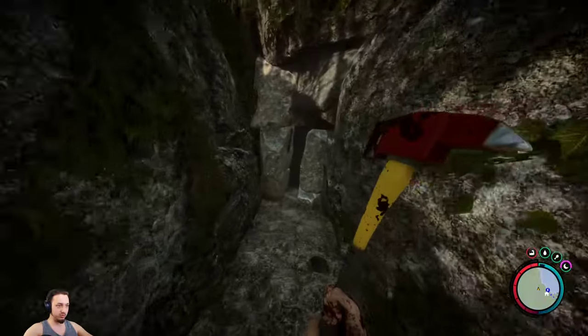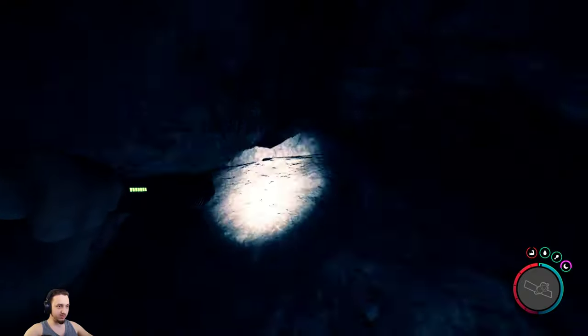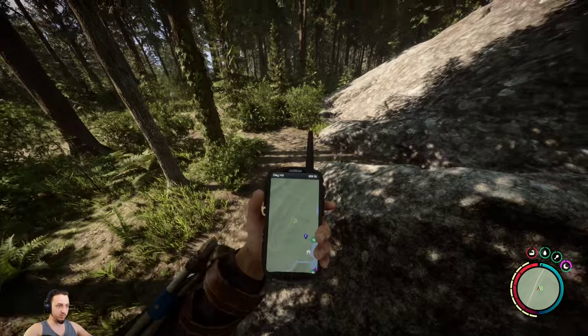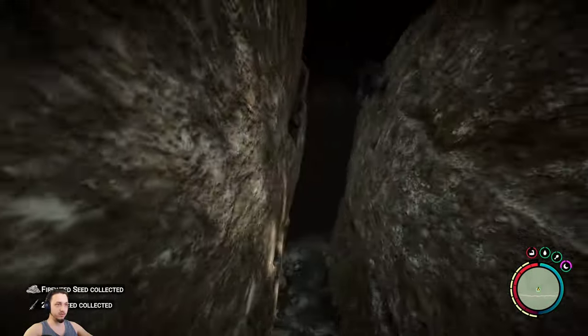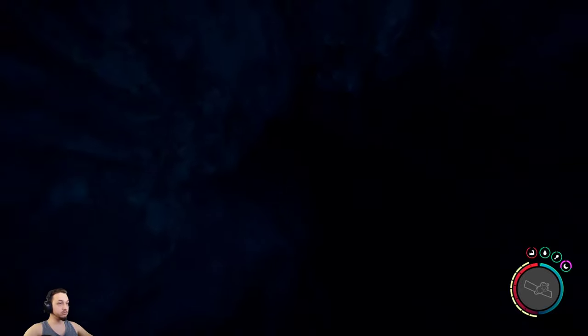Let's grab our axe and our flashlight. I found the exit - we have to get up there. I think I found the entrance - that's what the beacon's for. Here's the entrance right here. Hop into this cave. There's a lot of noise going on in this one, boys. Let's take a look.